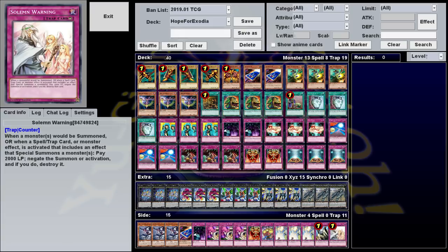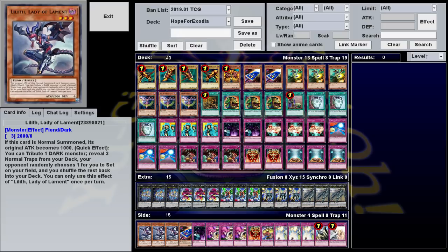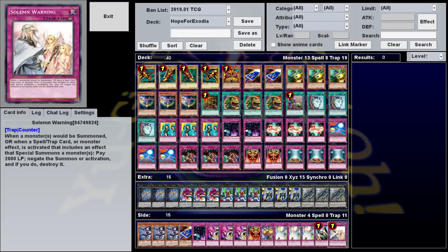Both of these could easily work in the main deck, but I find it much more effective to side them in game two. Your opponent will often side out all their monster negation, since this is a pretty spell-trap-heavy deck, allowing Lilith to go off uncontested. And if they think you're playing solitaire, suddenly throwing in a bunch of counter traps that can disrupt them has the potential to completely shut them down when they're not expecting it.